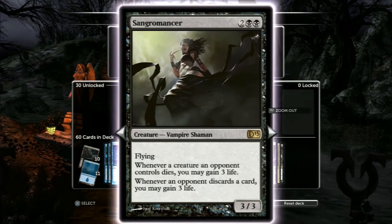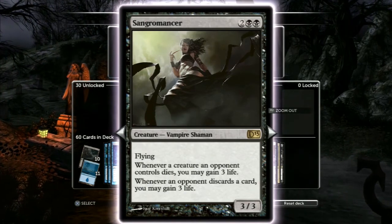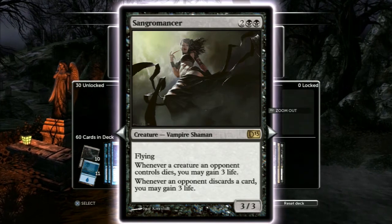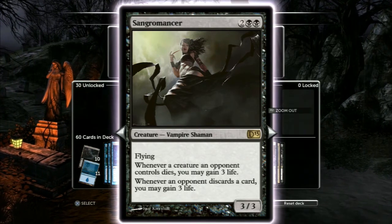Sangromancer — amazing, in there all day. Whenever a creature an opponent controls dies, you get three life. Whenever they discard a card, you get three life. Plus she's a flying 3/3. She's in there — and look how sexy she is.